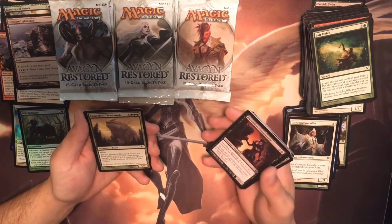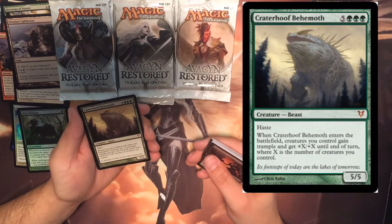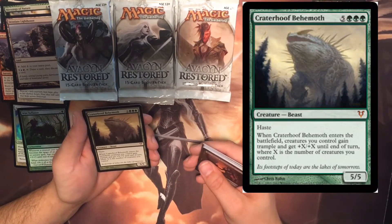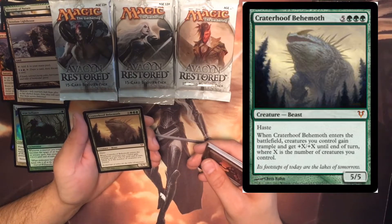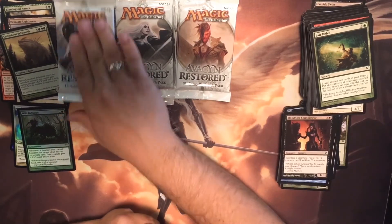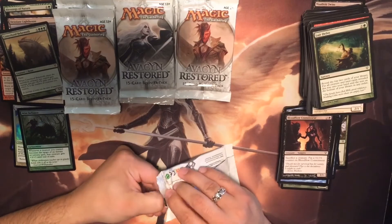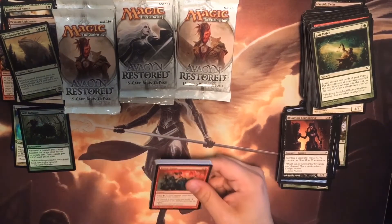Mythic rare — Craterhoof Behemoth! Haste. When he enters the battlefield, creatures you control gain trample and get plus X plus X until end of turn, where X is the number of creatures you control. He's nasty — I like it. That's a big creature. He has a high mana cost but I'd find a way to make him work.